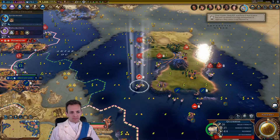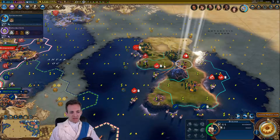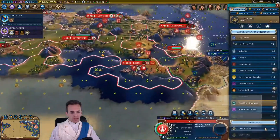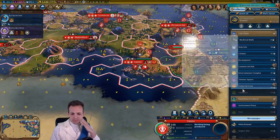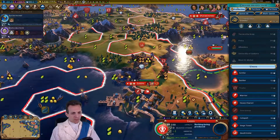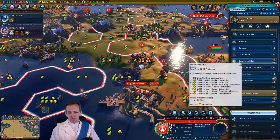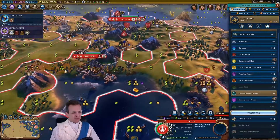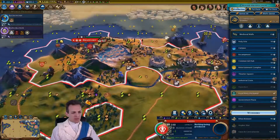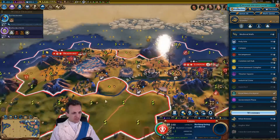I'm going to get some more here. This is going to be a great city actually, I've got to say — this is going to be an amazing city. Leeds, what could we put here? Commercial hub would be nice. I think there are better places to put one though. Commercial hubs are best near rivers, so that's a good commercial location right there for somebody.